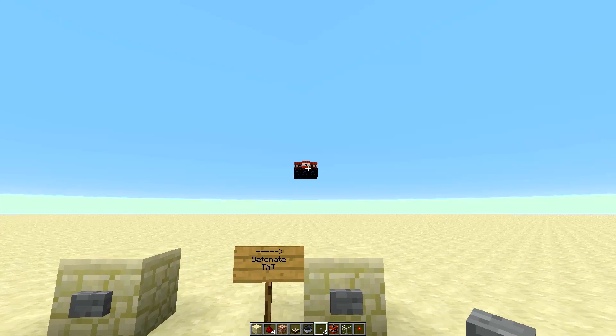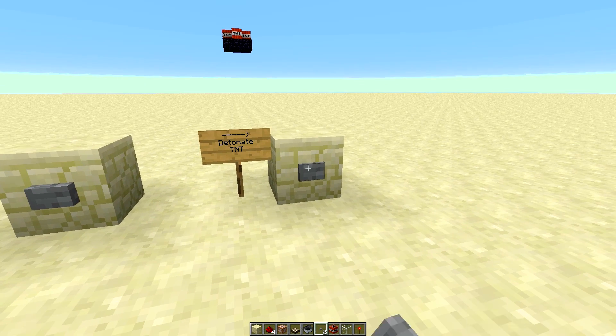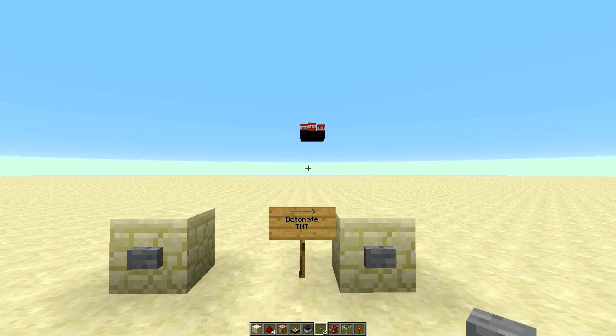I've got a floating platform with some TNT on there — absolutely no redstone going to it. I hit this button and it explodes.